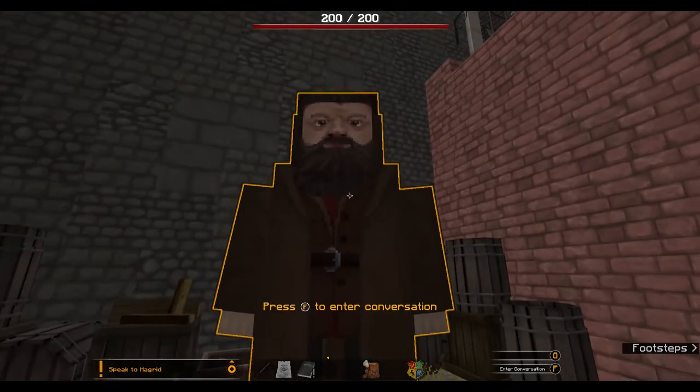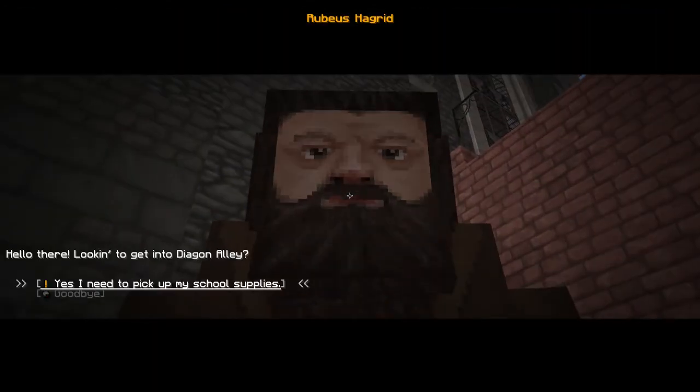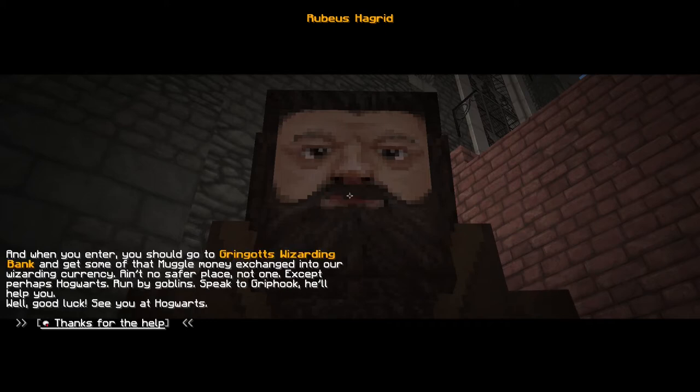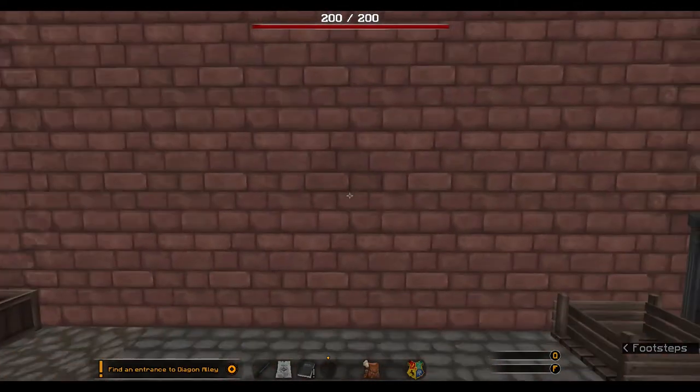And who's waiting for us back here? It's Hagrid! Give me a hug, you big giant — I love you, Hagrid! 'Hello there — looking to get into Diagon Alley?' Yes, I need to pick up my school supplies. 'A new Hogwarts student! Let me introduce myself — I'm Rubeus Hagrid, Keeper of Keys and Grounds at Hogwarts. Diagon Alley is right behind that wall. All you have to do is tap that brick there. When you enter, go to Gringotts Wizarding Bank and get your Muggle money exchanged. Run by goblins — speak to Griphook, he'll help you. Good luck — see you at Hogwarts!'